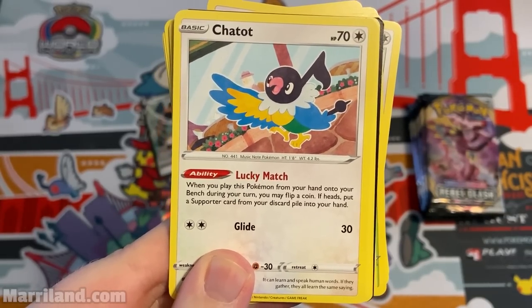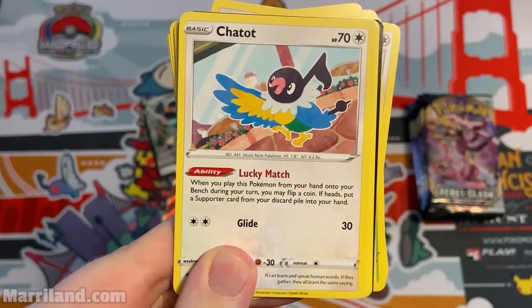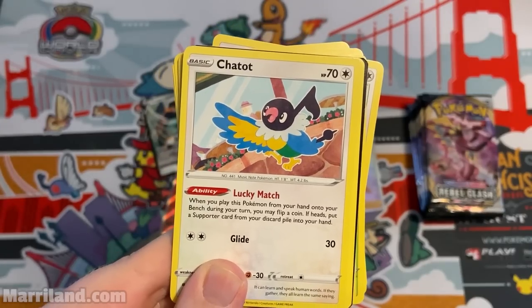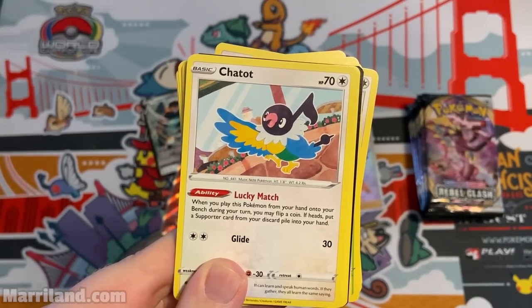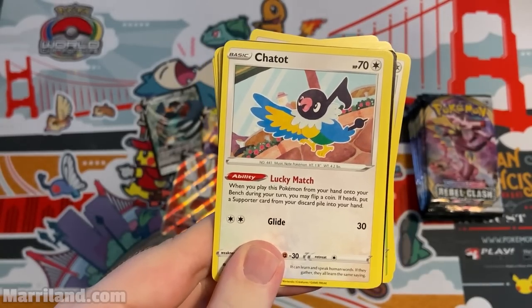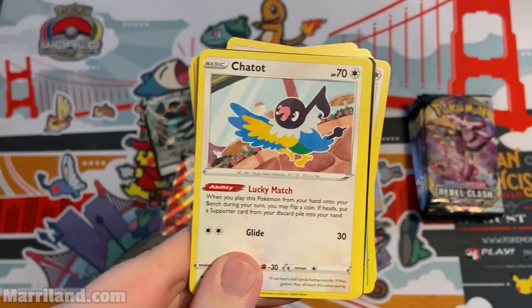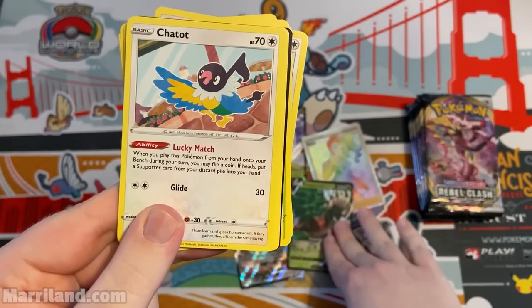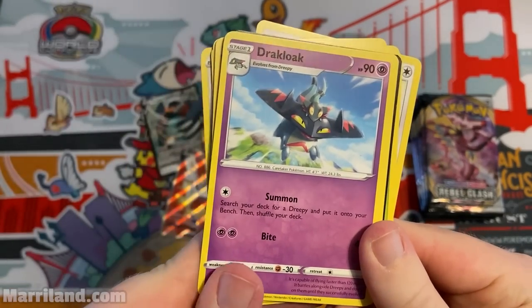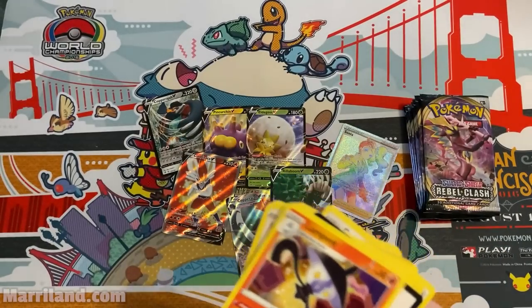Chatot — Lucky Match: when you play this from your bench during your turn, flip a coin; if heads, put a supporter from your discard pile into your hand. Kind of like a budget Eldegoss V with the coin flip. Then Glide attack. Dark Cloak and Lampent.